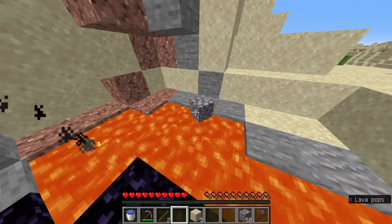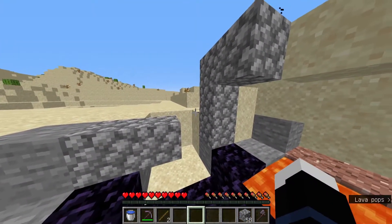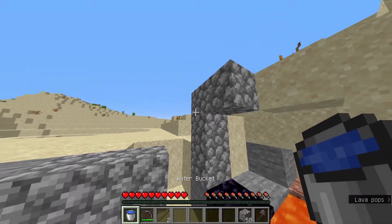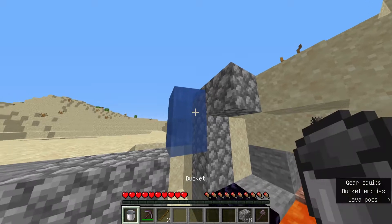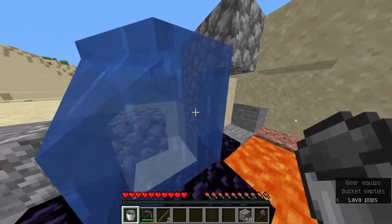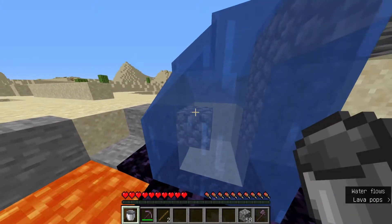That's the whole structure finished. Now we can place the water — we place it on this cobblestone block. When we place it here, no water goes into the lava and turns the lava into obsidian, that's why we built this structure.